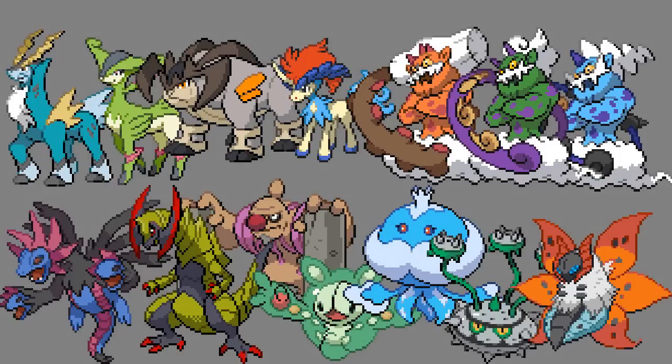Then we got Conkeldurr, kind of the Gen 5 Machamp — basically a better Machamp. It had Mach Punch and Drain Punch, and was slightly bulkier. Combine that with Bulk Up and you were good to go. Drain Punch and Mach Punch were the things that Machamp never got for whatever reason, and then they introduced Conkeldurr, which was basically a copy of Machamp with better moves.